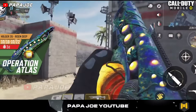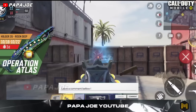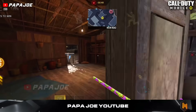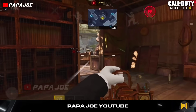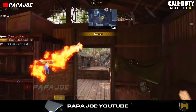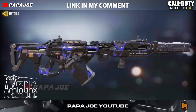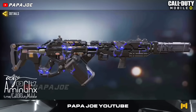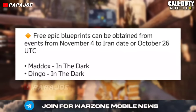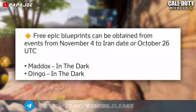Feel free to write your opinion about the current Operation Atlas event from COD Mobile Garena in the comments. Last but not least, I would like to introduce you to 2 epic blueprints that according to dataminers will be released on the global server and we will most likely unlock them for free. I'm talking about the epic skin for the Maddox Assault Rifle called In the Dark, as well as the epic Dingo blueprint also called In the Dark, which according to the information so far you can unlock either on October 26th or on November 4th in Call of Duty Mobile Global.